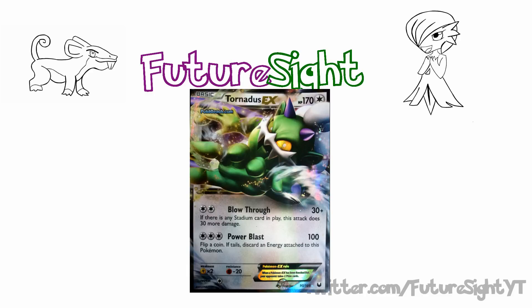Another reason I want to look at Tornadus is the fact that it can do one thing that Mewtwo cannot: it can donk more than half of the format. Your opponent starts a lone Squirtle - good game. Your opponent starts a lone Ditto - good game. Your opponent starts a lone Sableye - that's nothing a Plus Power can't fix. Your opponent starts a lone Tynamo - good game. Whereas Mewtwo in the same situation can only really donk the lone Tynamo start - so that's a situational donk in one deck, compared to a situational donk in pretty much any deck in the format.